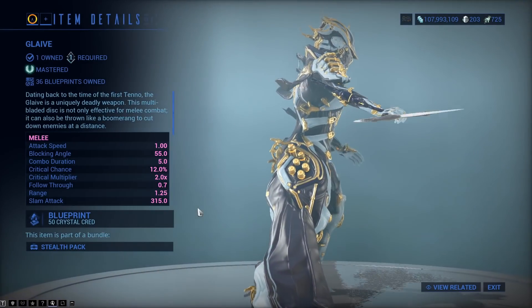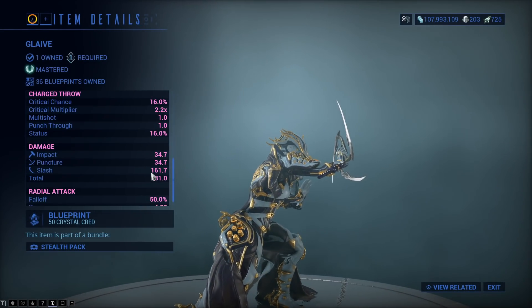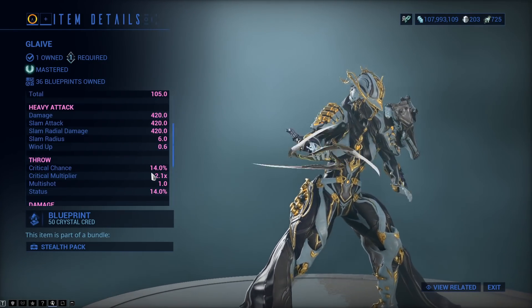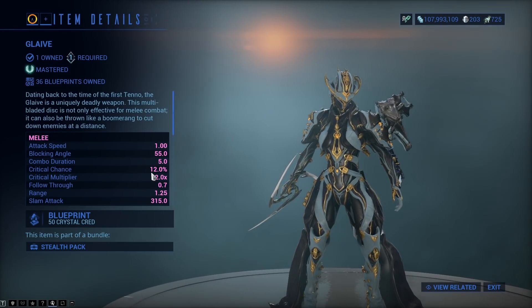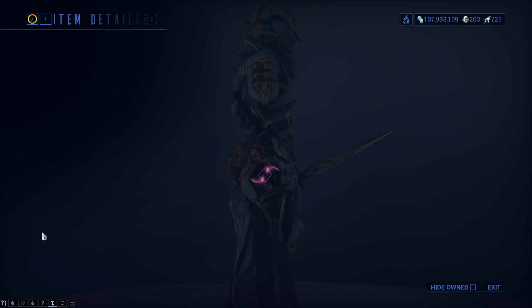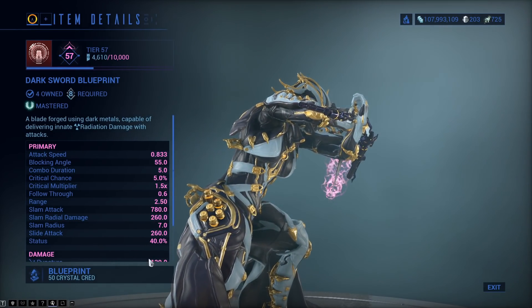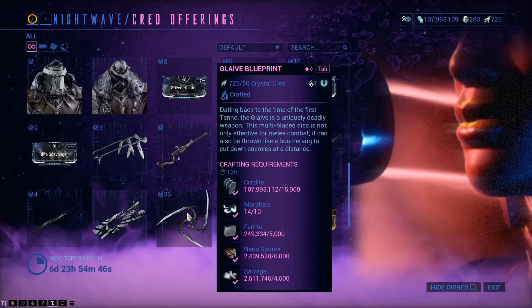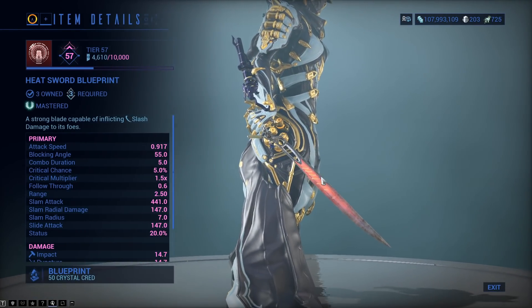For weapon blueprints, there is the Glaive Blueprint — I was amazed how many different kinds of damage there are for it now: Charge Throw, Radial Attack, Heavy, Thrown, Normal Attacks. Things are nuts these days. There's also the Dark Sword, which I still kind of like, similar to the Glaive, and the Heat Sword. The blueprints for these are only obtainable from here.